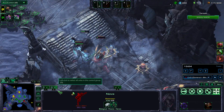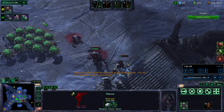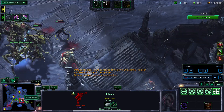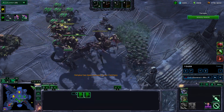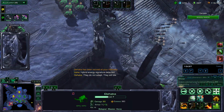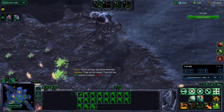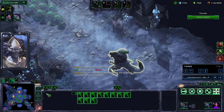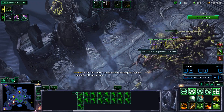Just trying my best to hold on and snipe Nova before she gets too many hits off. Next hero up is Zagara — she has a lot of firepower and tons of health. With my ally's help we finally bring her down. We're pushing down the middle. My ally's toxic nests are super effective here, whereas I'm basically just holding on with my Primal Hosts. Ally's Brutalisks are taking care of Kerrigan.